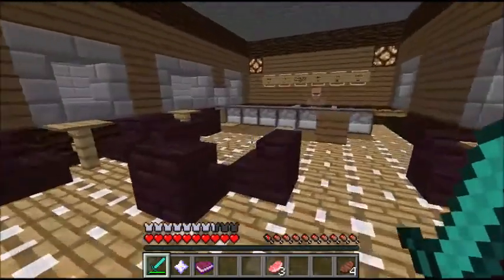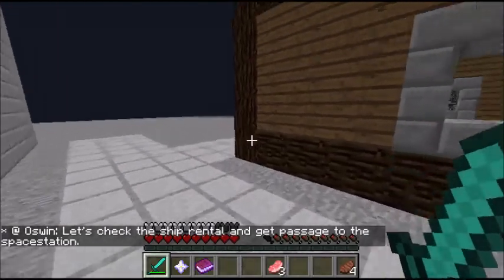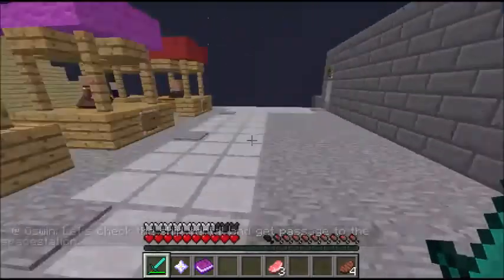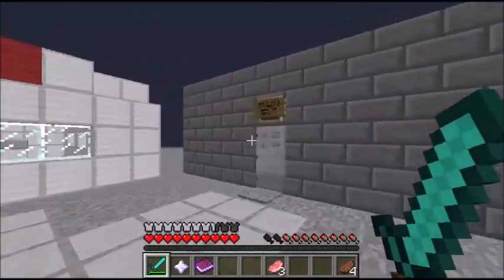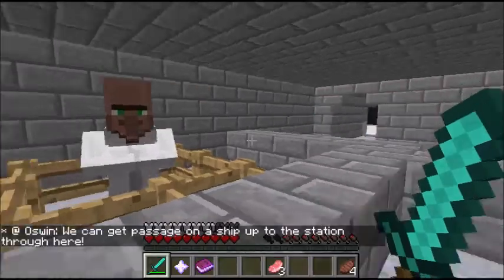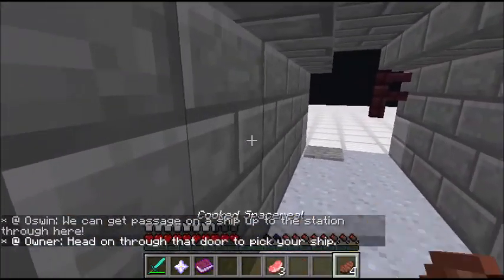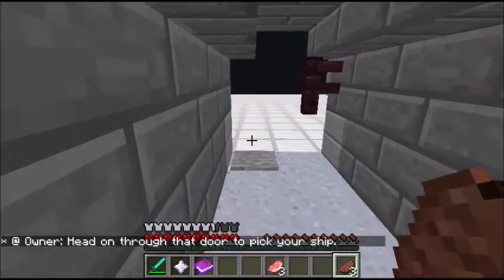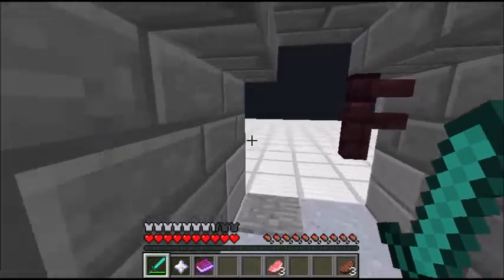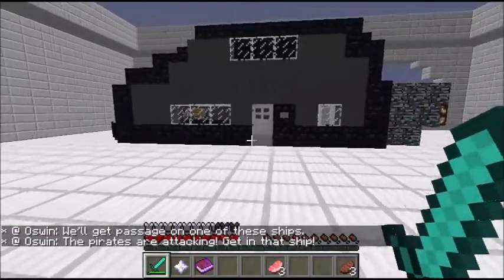Where are we? How do we find the space station? Let's check the ship rental and get passage to the space station. Oh, here it is. Now we can get passage on the ship up to the station. Head on through the door to pick your ship. We'll get passage on one of these ships. The pirates are attacking — get in the ship!